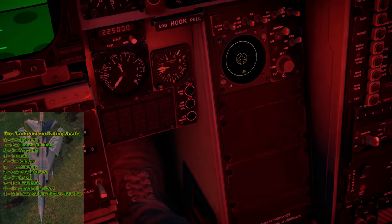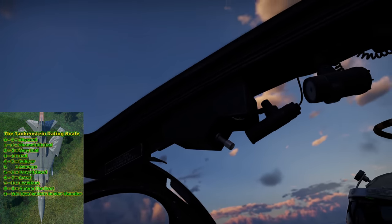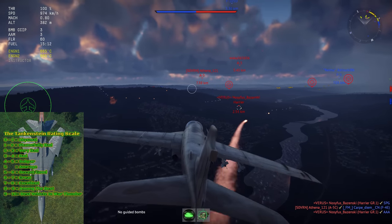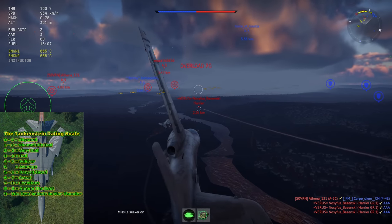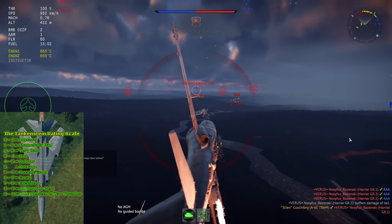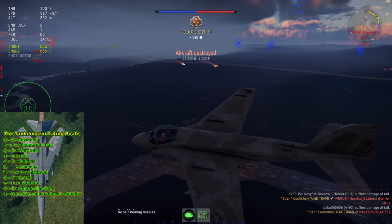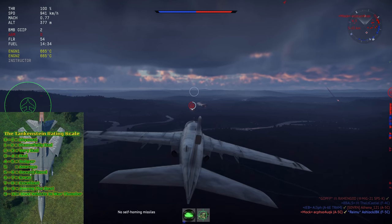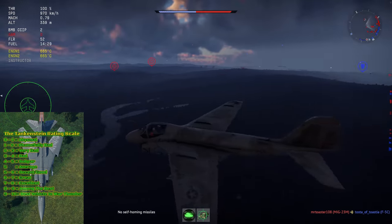For how I score this plane: for dogfighting in Air RB I give it a 7.75 out of 10. This score is entirely because it has access to AIM-9Ls. The plane itself, while not A-10 Thunderbolt slow, is still slow compared to most enemies at this BR. If it came equipped with AIM-9Gs, at very best the A6E would likely be a 9.3 BR plane — and that's not even factoring that it lacks standard offensive armament.